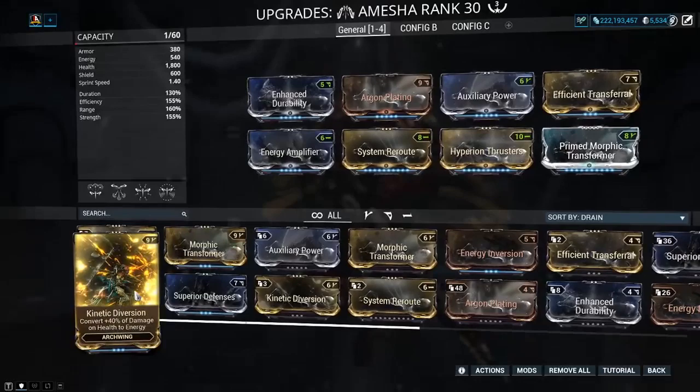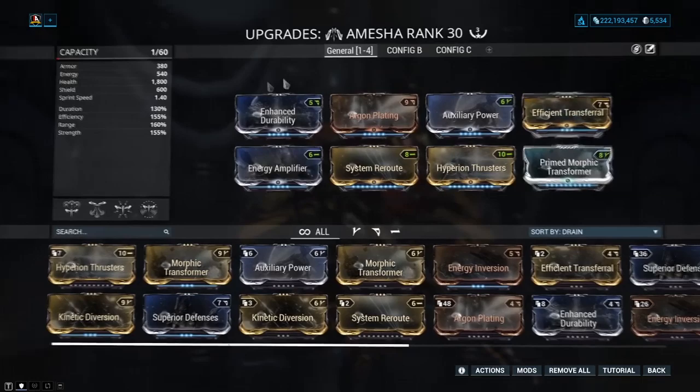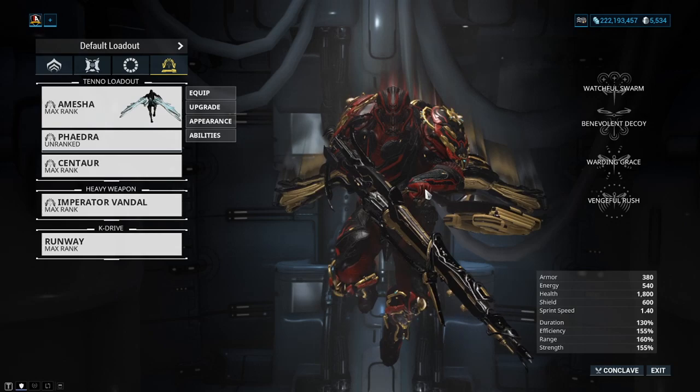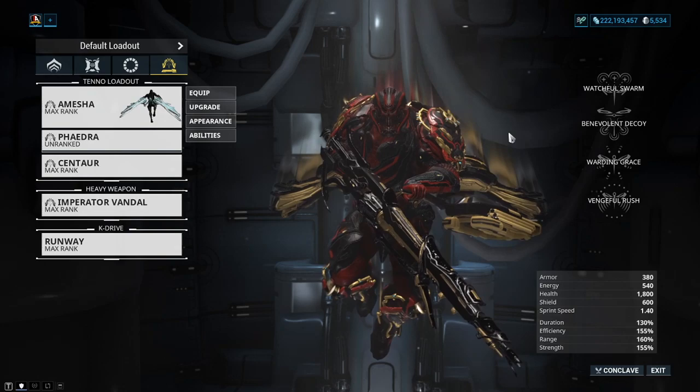Things like Kinetic Diversion and Energy Inversion can also help for shield capacity. The build I've got here has definitely been serving me very well. I haven't really been coming across many problems unless I'm the problem — not micromanaging my abilities well enough. As a streamer I get caught up with chat, next thing I'm dead, and I blame the game. It's never my fault.